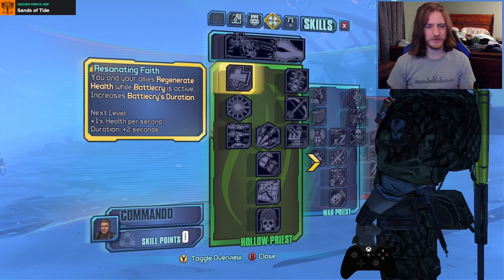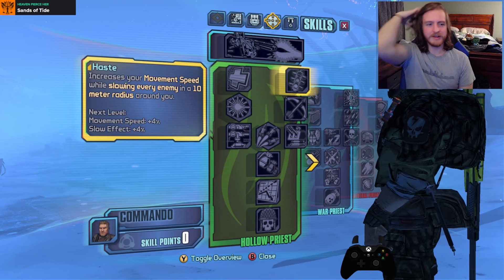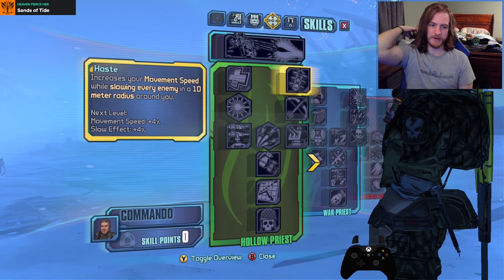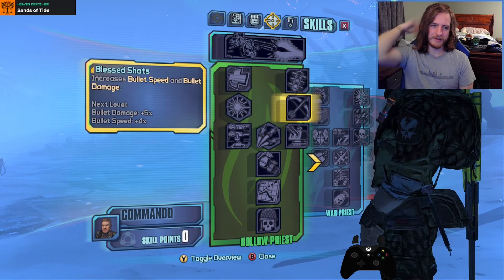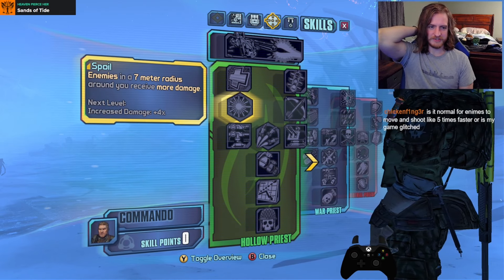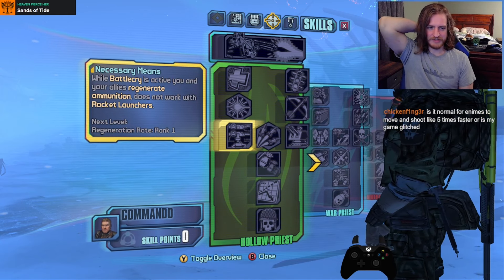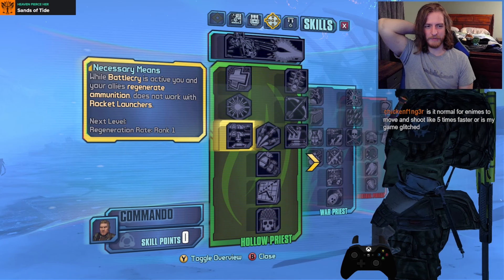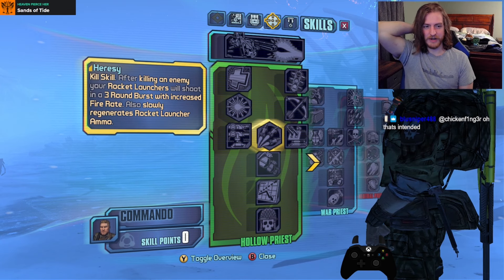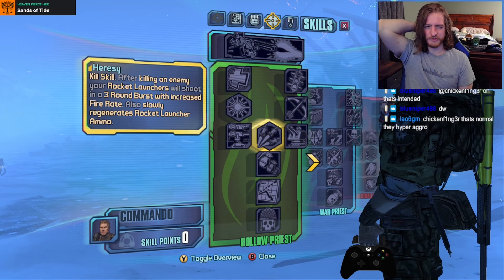Green skill tree: you and your allies regenerate health while Battlecry is active and it increases Battlecry's duration. Haste increases movement speed while slowing every enemy in a 10 meter radius around you — that's kind of fun. Blessed Shot increases bullet speed and bullet damage. Enemies in a 7 meter radius around you receive more damage. Necessary Means: while Battlecry is active, you and your allies regen ammo — does not work with rockets. Heresy is a kill skill: after killing an enemy, your rocket launchers shoot in a 3-round burst with increased fire rate.